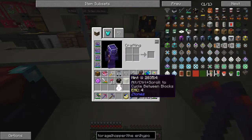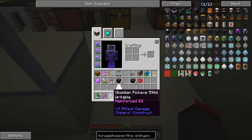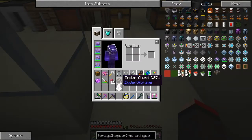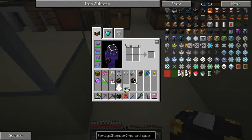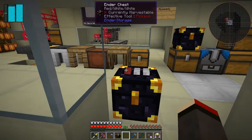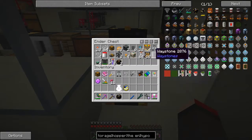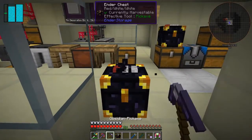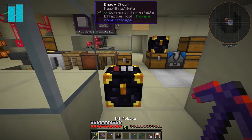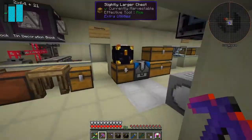So I've got Efficiency Five, auto smelt and Soulbound on the pickaxe. I want to make this a red one — red's on the right-hand side — and then we should have everything we actually need. Those will match up nicely. We've got a waystone and we probably need another waystone as it happens. Let me put the other ender chest in here. I think that's all we need — we've got some chandeliers, we'll take those with us because we want to put those down straight away.